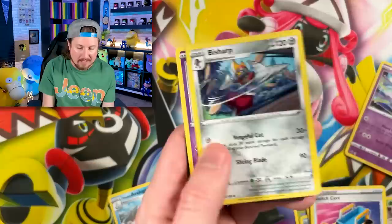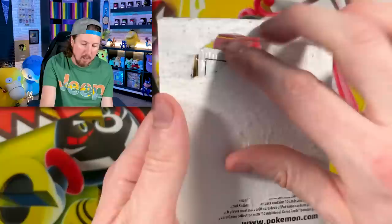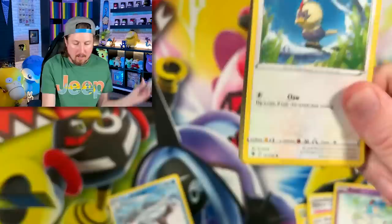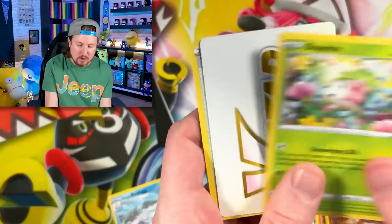We got Avalugg for our rare energy — put that in the filing cabinet. Code card, and going into Toxel, which I thought was going to be hard to find as well, but I found it in that bulk box. I'm going to use this one for the binder since we put it in this video. Going into the next one, we got Rowlet, Ponyta, and a Shamin — no shame in loving Pokémon — and the code card.